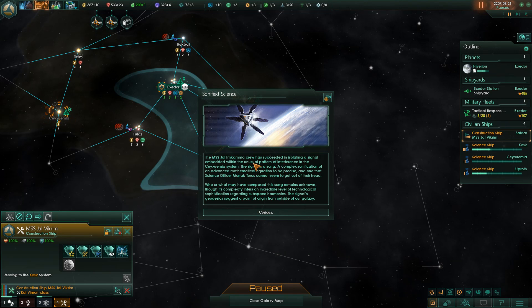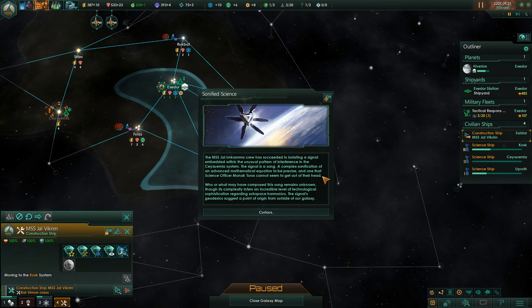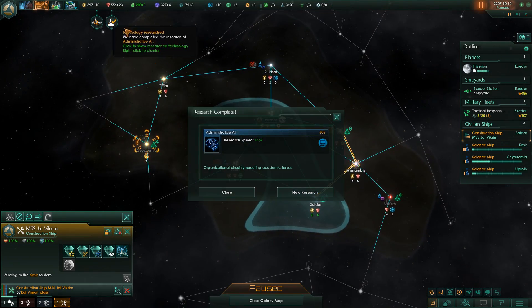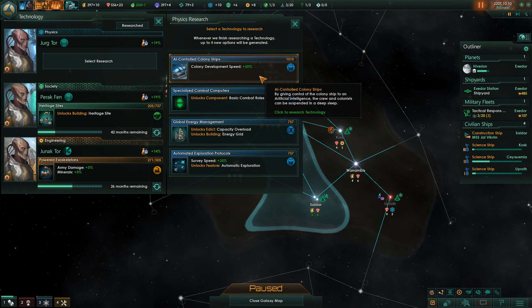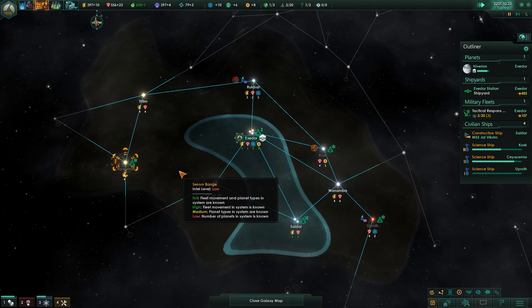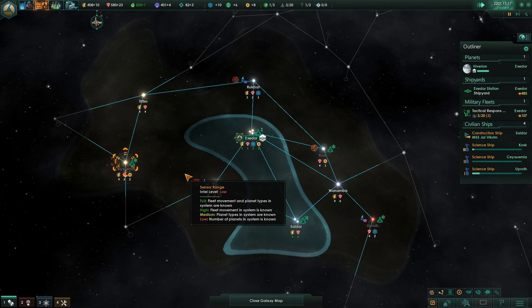The MSS Jalim Kama crew has succeeded in isolating a signal embedded in the unusual pattern of interference in the Psyksumia system. The signal is a song - a complex sonification of an advanced mathematical equation, to be precise. Science officer Manok Toros cannot seem to get it out of her head. Who, or what, may have composed this song remains unknown, though its complexity infers an incredible level of technological sophistication regarding subspace harmonics. The signal's geodesic suggests a point of origin from outside our galaxy. We got some new technology which means our research will go faster. Automatic Exploration - let's just get that because I don't want to have to manage all my things.